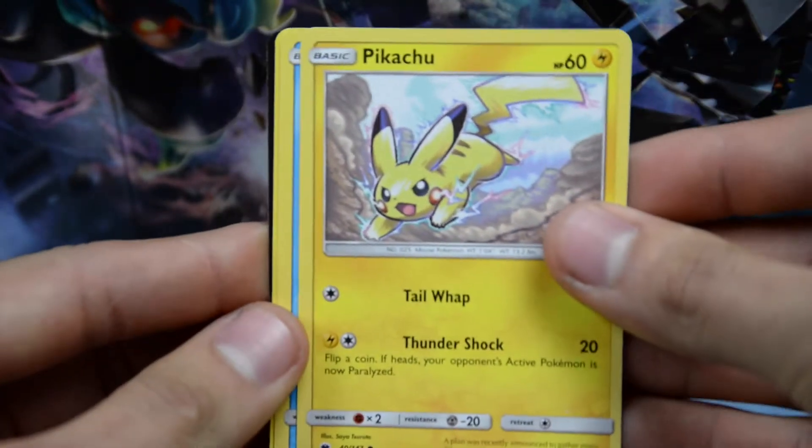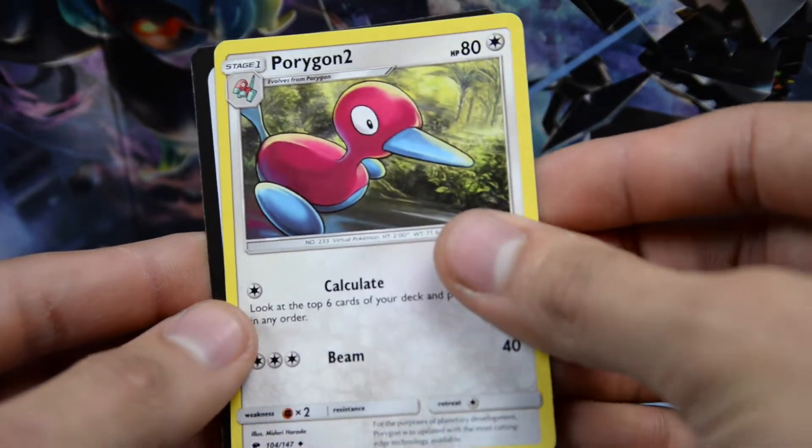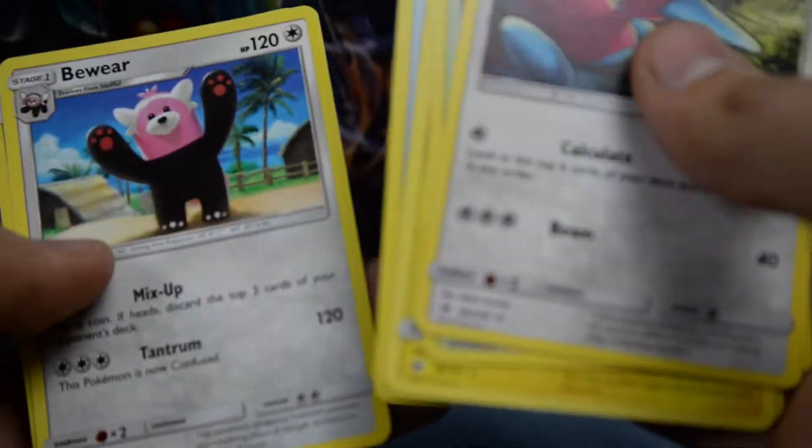Pikachu for a common. Then we have a Pampour - common. And a Porygon 2 for the uncommon. That leaves us with a total of 1, 2, 4, 5, 6, 8, and 9 points for the middle pile. 9 points. That's going to be hard to beat.